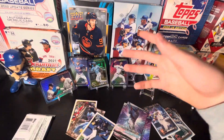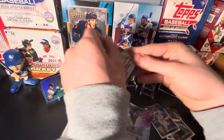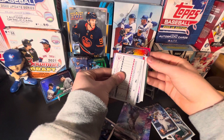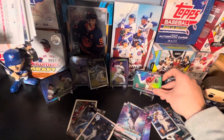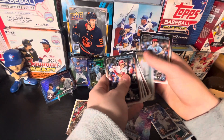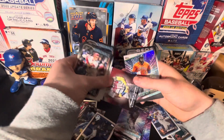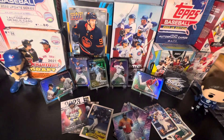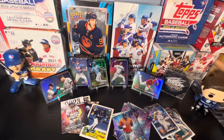Henry Davis as well. Last pack here - we do have a parallel - it's going to be Cutter Crawford! Let's see if we got a numbered card here. Trey Cabbage rookie card, Ronald Acuna Jr., and Yordan Alvarez. So nothing crazy in this box. I'll look through everything again to make sure we didn't get any of the one-of-ones, but that's gonna do it for today's video. Thank you guys for watching, leave a like and subscribe, and I'll see you guys in the next one!